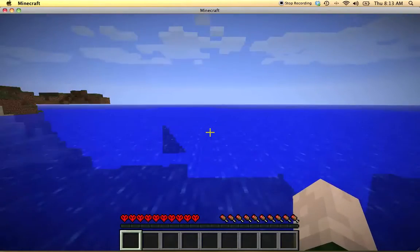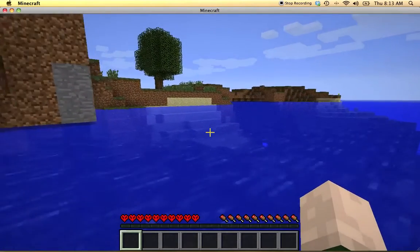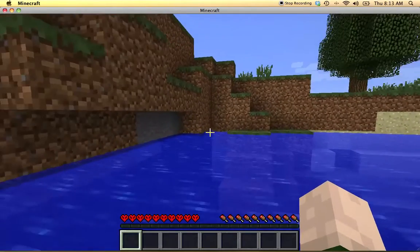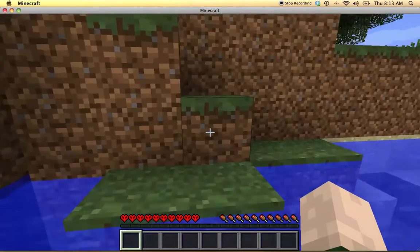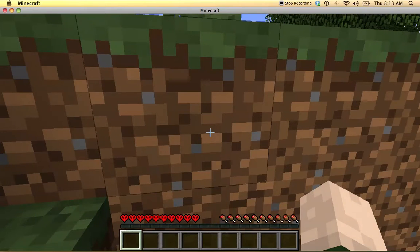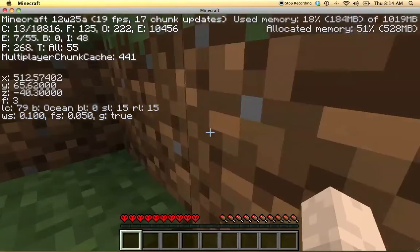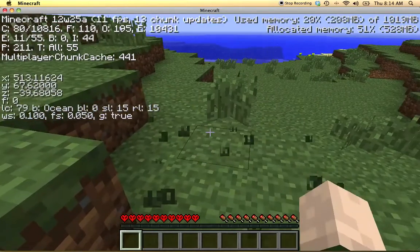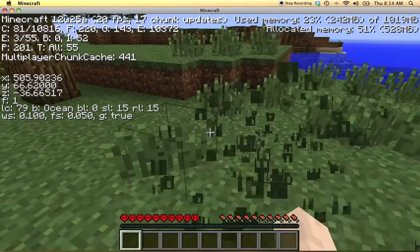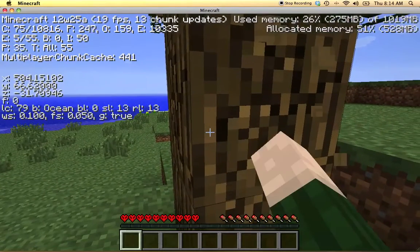I'm spawning under the sea - interesting. I don't think chickens are going to be much of an issue because it looks like I might be in an ocean biome. Yep. Well, I might end up having to survive on zombie drops if things get really bad. Let's take down this tree and see if we can get an apple at least.